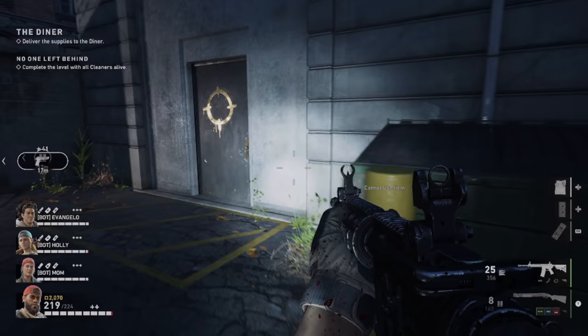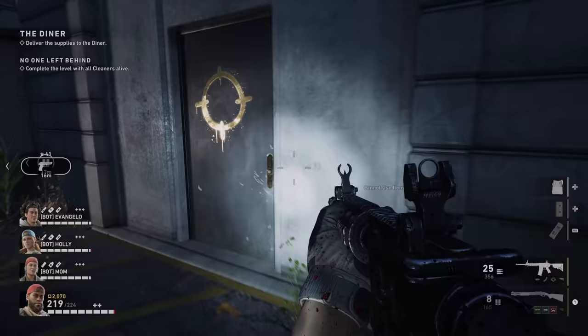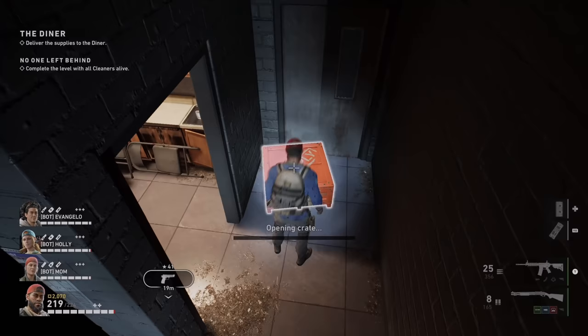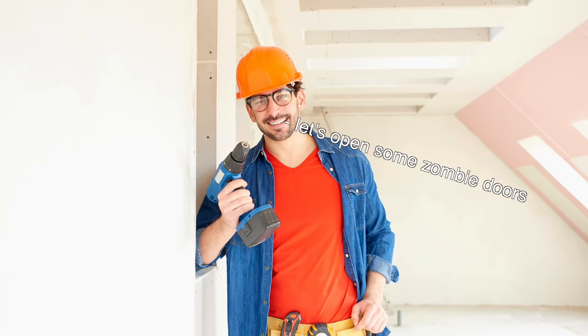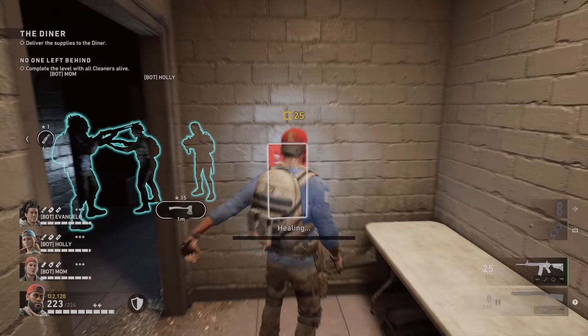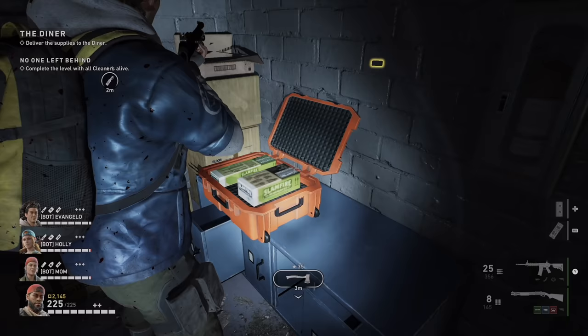At number five, always have somebody carry a toolkit. You can unlock certain doors and cases with it, and on higher difficulties, having access to some of this stuff is almost required. Unlocking storerooms can make certain sections much easier—like this room on the diner mission that has a ton of supplies and a health station inside. These doors always seem to appear in the same spots, so knowing when they show up is important. That way you can bring a toolkit when you need it rather than wasting a slot on them all the time. If there's a horde event coming up, there's usually a supply closet nearby, so keep an eye out and have somebody carry a toolkit.